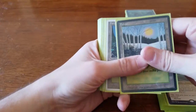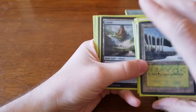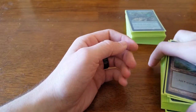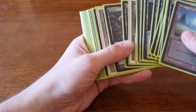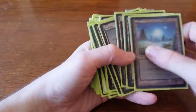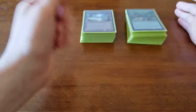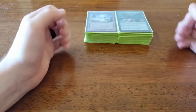For lands on the Muldrotha deck, I played six forests, six islands, and five swamps. We wanted green to get on board quickly and blue to manage the board; black was mostly our late-game strategy so we could wait a couple turns for swamps. We had the Navigator's Compass to fix mana if needed, and even though we had it we still saw our mana sources frequently.